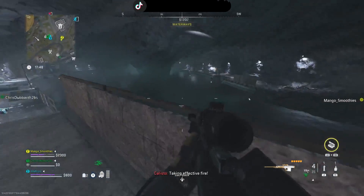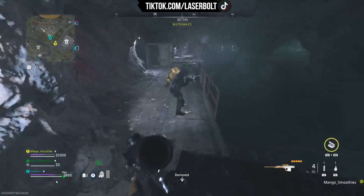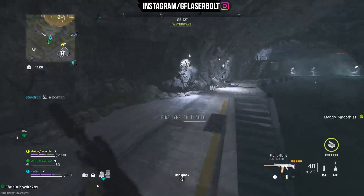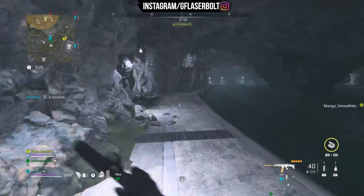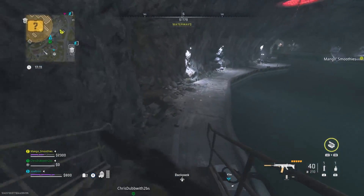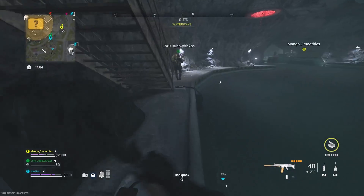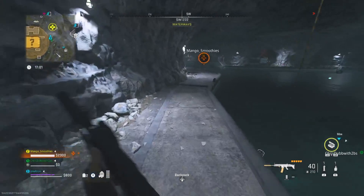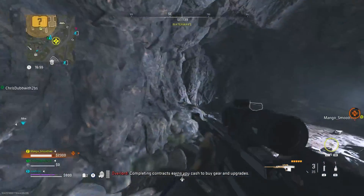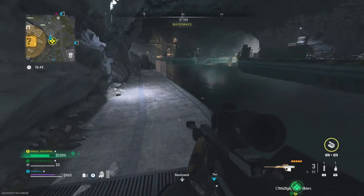We're going one by one to show you exactly where they all are located. As you work your way down, we go to number three — as you go over this section, there's the next one. The good thing about all the switches is they are not very hard to get to; what makes it easy is clearing out all the enemies. I'm going to leave you with the rest of the gameplay so you can see where all nine different switches are located.